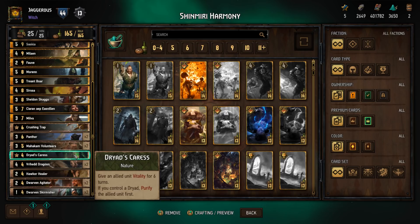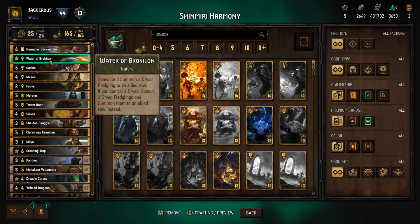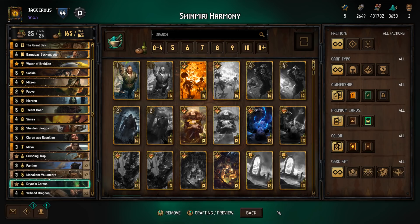The other nature card in the deck is Dryad's Caress — just one of these. If we happen to draw Waters of Broccolon, we can always target-draw Dryad's Caress, which gives an allied unit vitality for six turns. If you control a dryad it also purifies the allied unit first. Vitality means you boost by one point at the end of every turn, and purify removes all statuses.